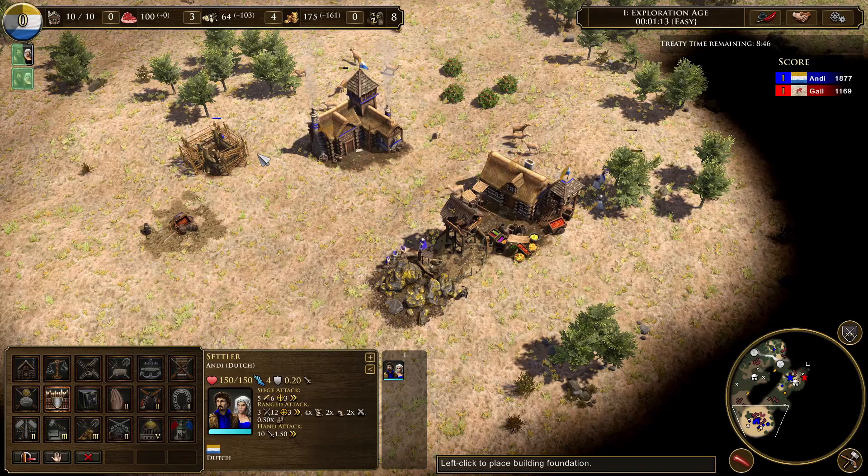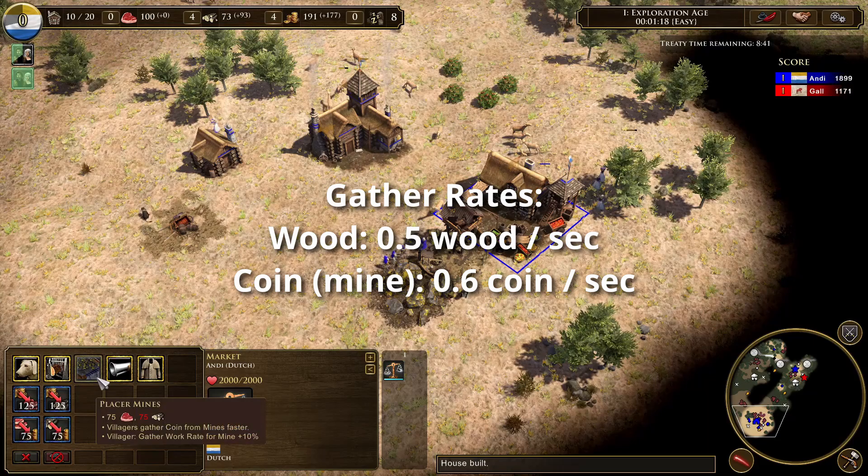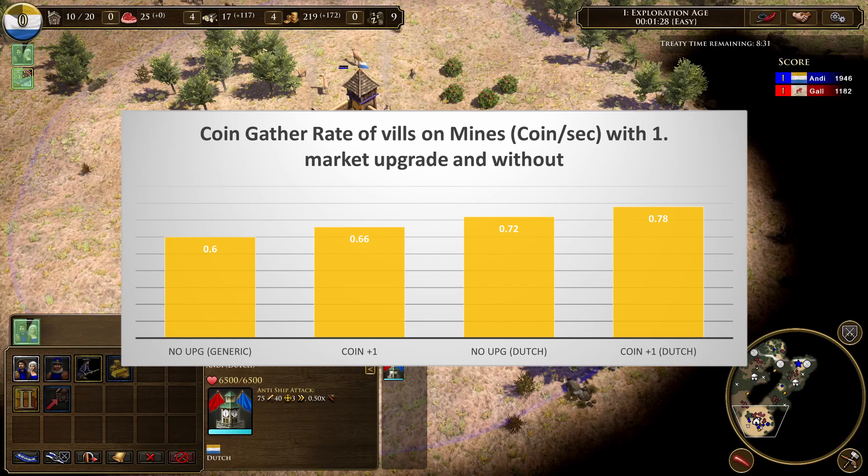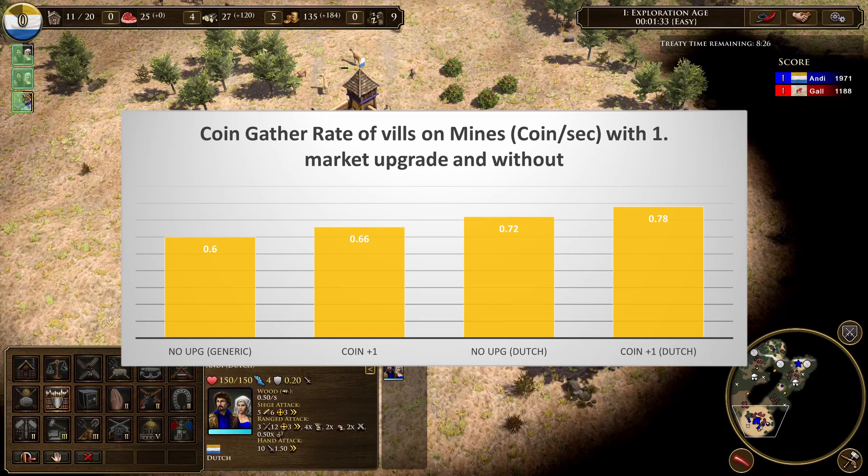Now let's quickly compare the gather rates of wood and coin with one another. The base gather rate of wood is 0.5 wood per second and for coin is 0.6 coin per second. Dutch also start with a bonus of 20% more coin gather rate from mines. We'll also blend in the coin gather rates for generic civilizations and for Dutch, and also if you research the Placer Mines upgrade in the market.